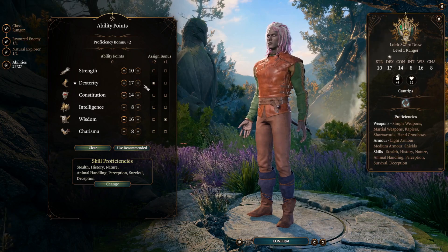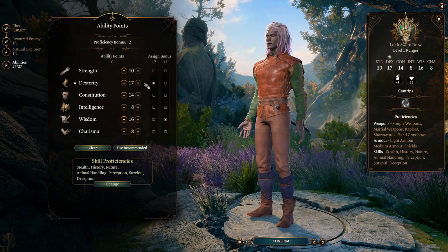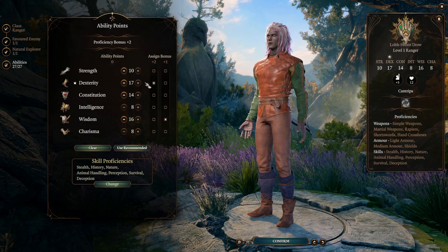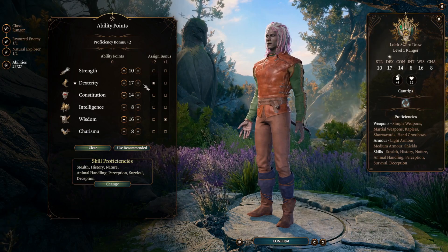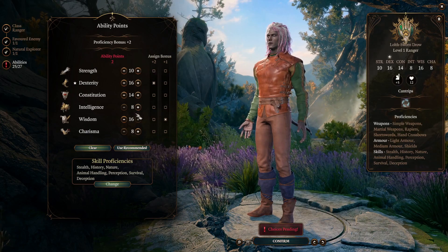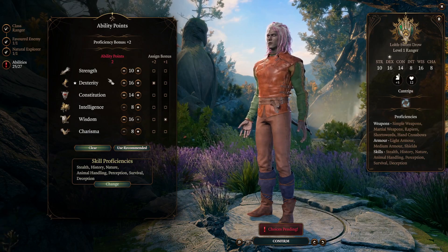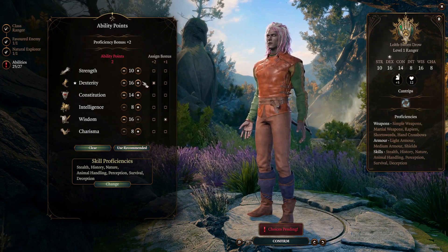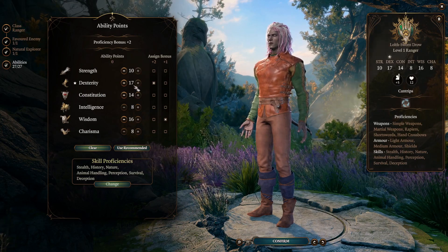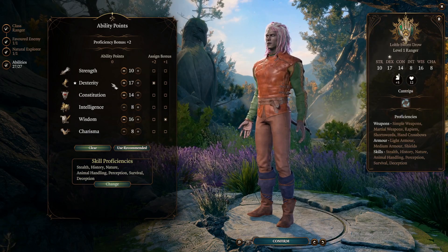For ability scores I recommend Strength 10, Dexterity 17, Constitution 14, Intelligence 8, Wisdom 16, Charisma 8. The reason for 17 Dexterity is that you can get an item from the hag early in the game for plus 1 to Dexterity, reaching 20 Dex quickly. If you're not counting that, start at 16 and reallocate the extra point as you see fit.